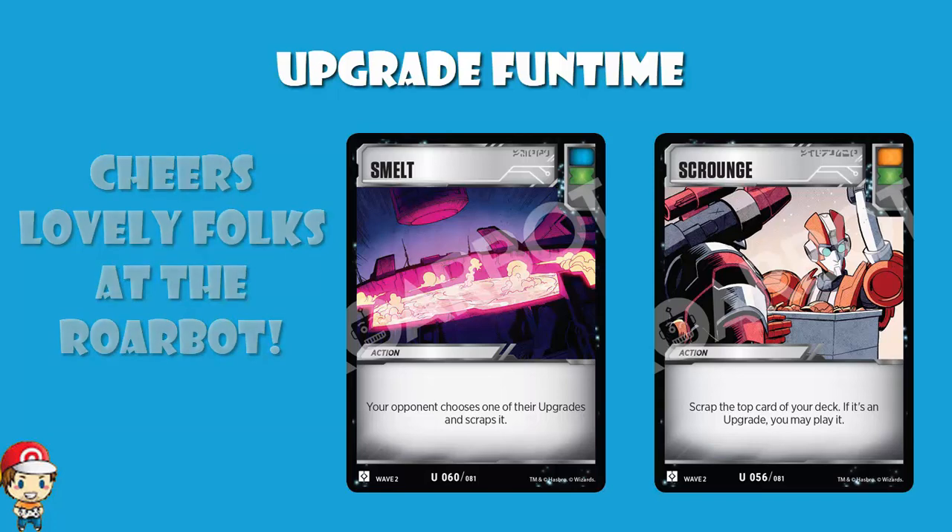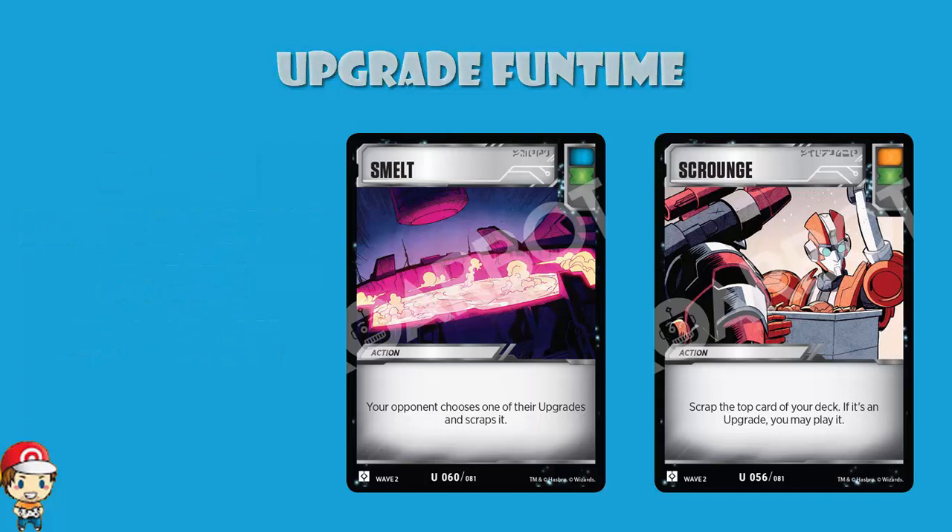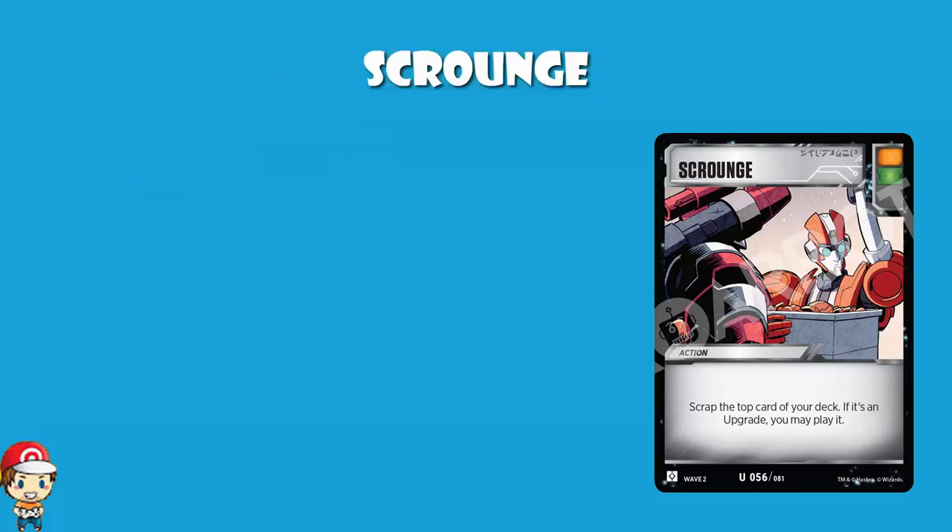So what do we have here? Well first of all, we've got Scrounge. It is an action card with an orange and a green pip. Orange pip means if you flip it while attacking, you get plus one attack. Green pip means that if you flip it while attacking or defending, you may choose at the conclusion of the battle to discard a card from your hand and pick it up. It basically guarantees that either you draw into it, or you get it after flipping. Either way, you are going to be able to find it, and that is lovely.